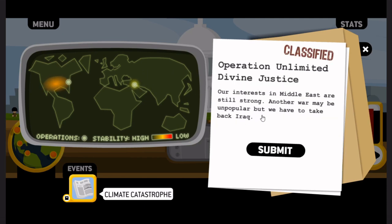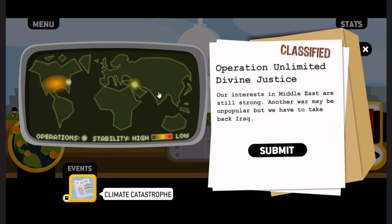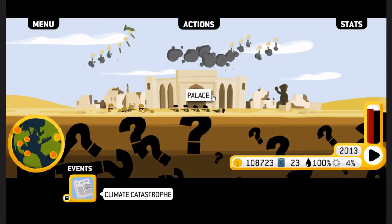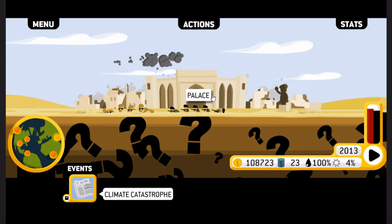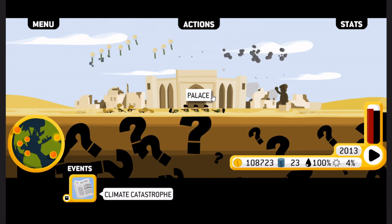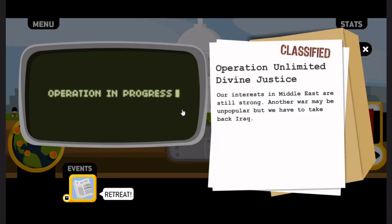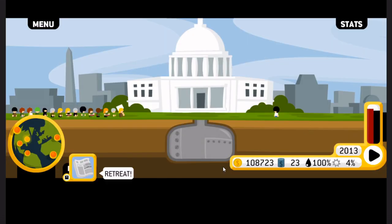Operation Unlimited Divine Justice — our interests in the Middle East are still strong. Another war may be unpopular, but we have to take back Iraq. We do — we need that oil. Another defeat? I suppose this is what I get for not sowing the seeds of discord sooner. One shareholder is unhappy.